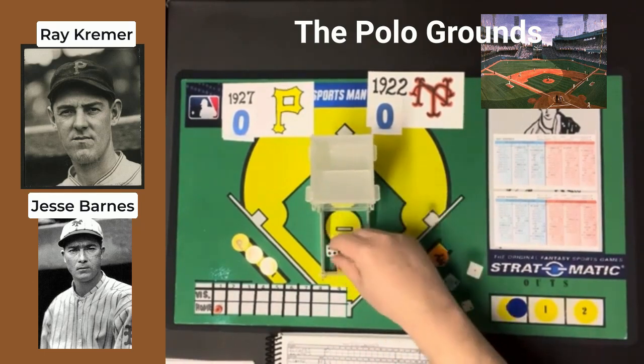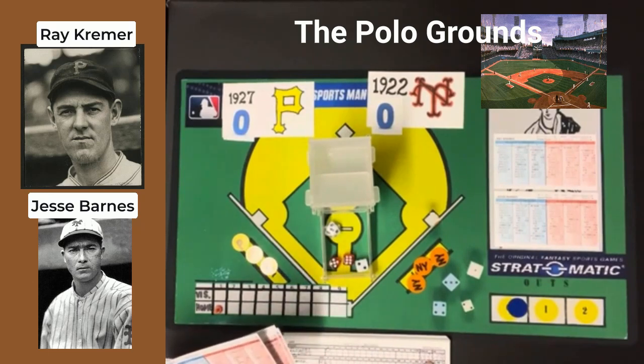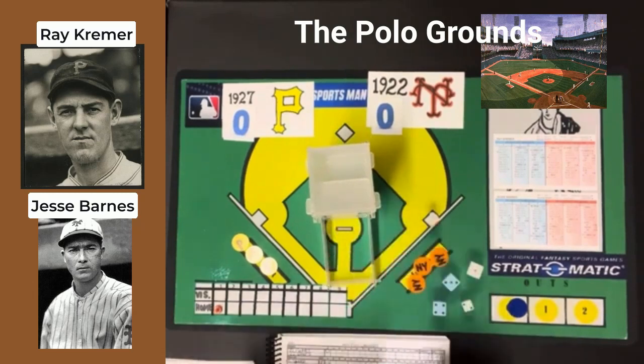Bancroft and the boys facing Ray Kramer. He gets a 2-11, batting left against a righty — that's going to be an out. He lines out to second base. Heinie Groh is the batter next. Interestingly, Groh is on both of these teams, but he only had about 35 at-bats for the Pirates, so he wasn't on the team the entire year. A 1-4 is a pop-out to shortstop. So Groh pops out — that's two down.